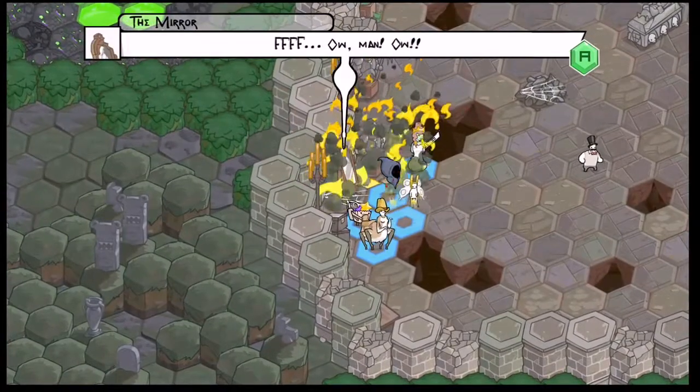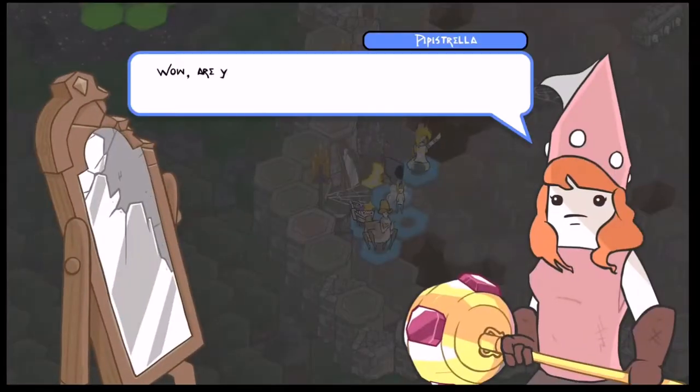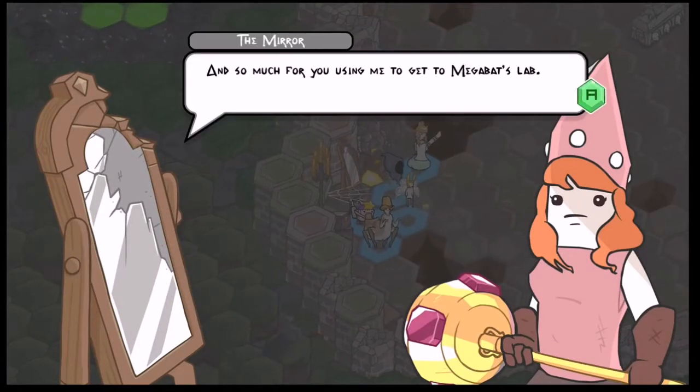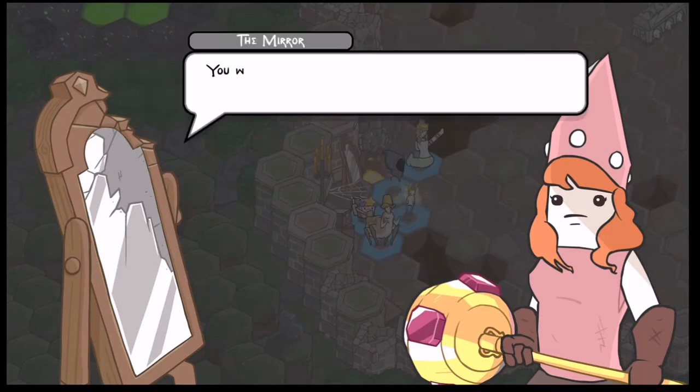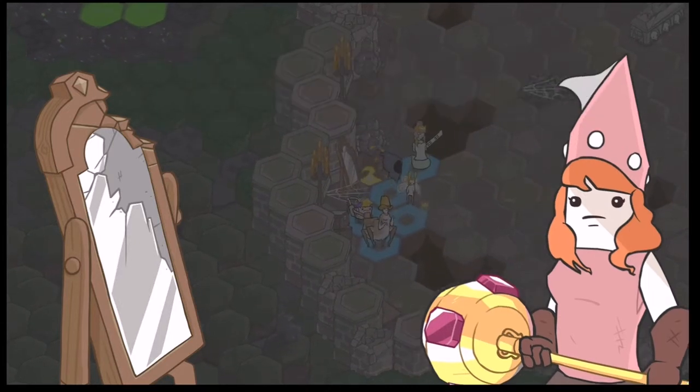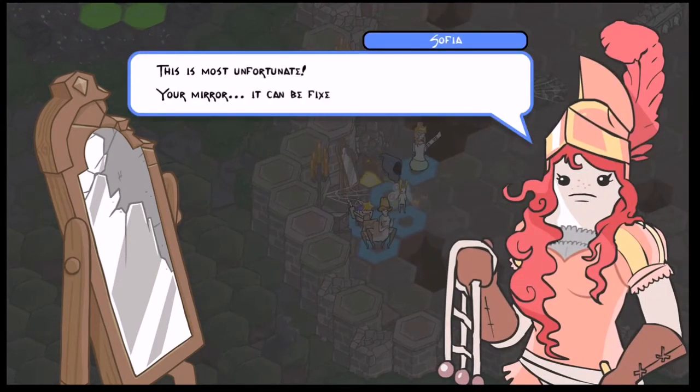Then you return back to earth and have a little conversation with the mirror, and you're ready to go take out Megabat — because now you have some magical sun sword that does insane damage or something. Stay tuned for next time.